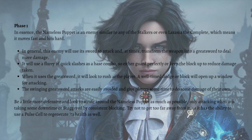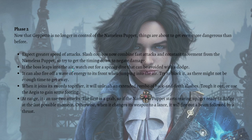The swinging greatsword attacks are easily avoided and give players some time to do damage of their own. Be a little more defensive and strafe around the Nameless Puppet as much as possible, only attacking when it is taking some downtime or staggered by consistent blocking. Just try not to get too far away from it, as it has the ability to use the pulse cell to regenerate its health.